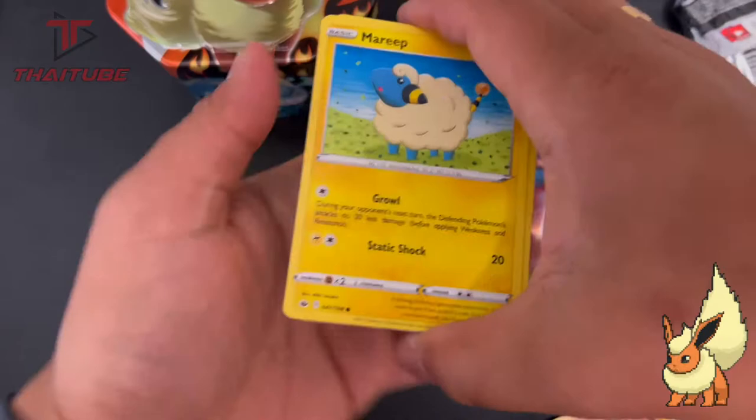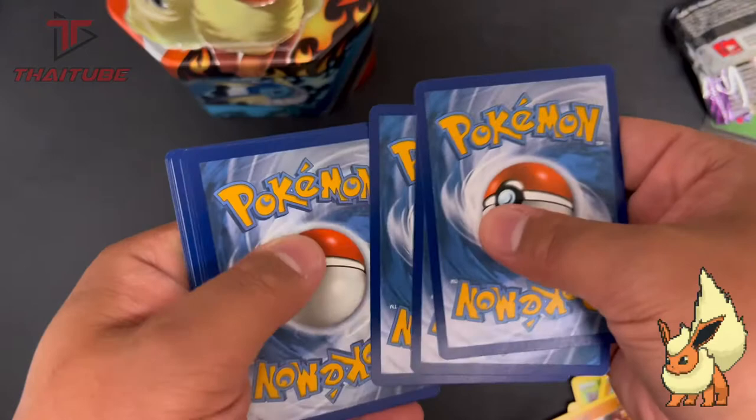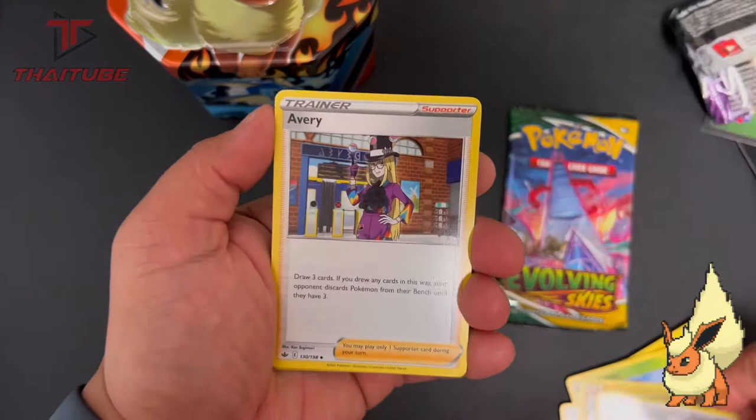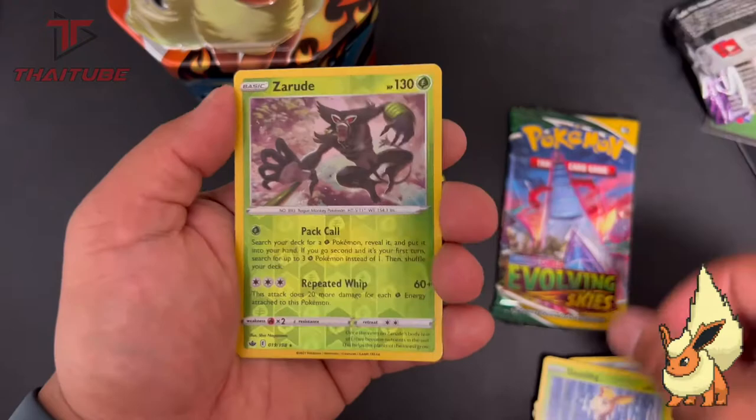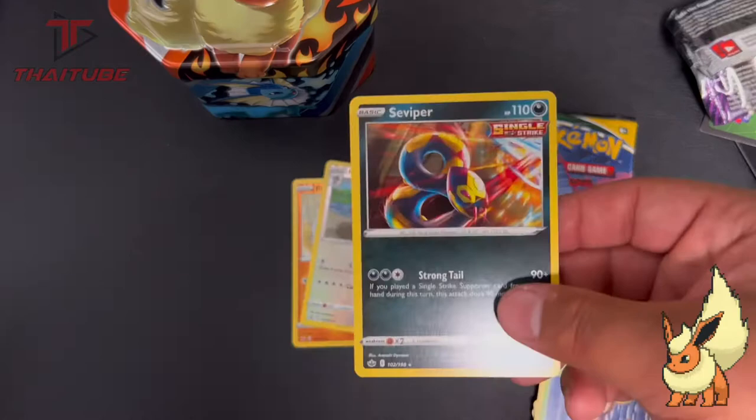Chilling Reign — let's go! Let's get cold. Green code card — sorry guys, it's just the nature of the beast. We get: Flaaffy, Mareep, Rockruff, Swirlix, Lapras, Deerling, Zarude, a reverse holo, and a Sniper that took out the rare. Three strikes.